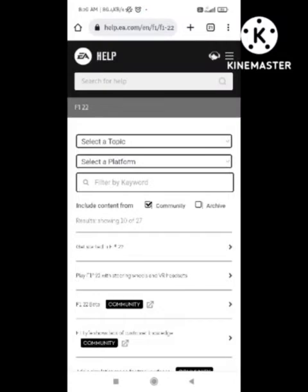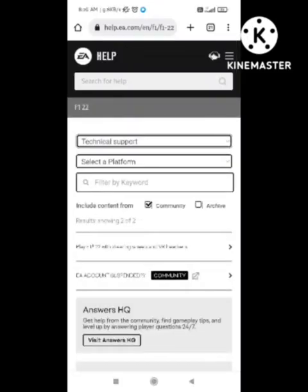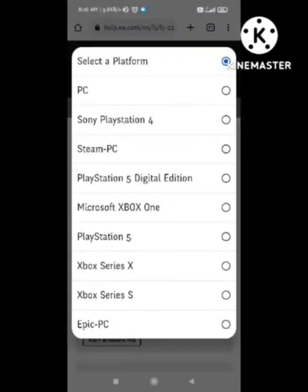After clicking on it, a page will open and different types of notifications will come out. First of all, you need to select your topic — select 'Technical Support' for the problem you are facing.